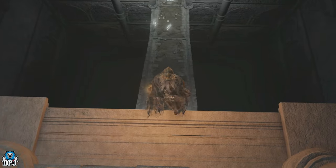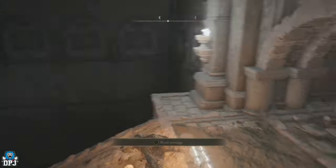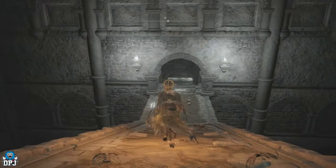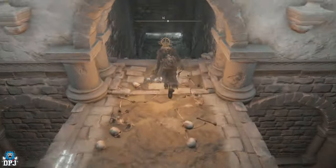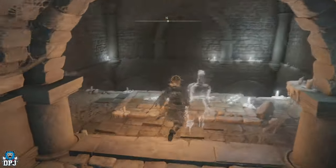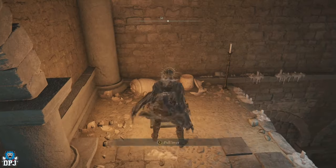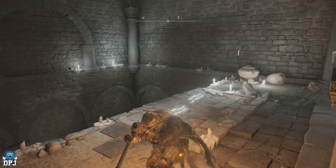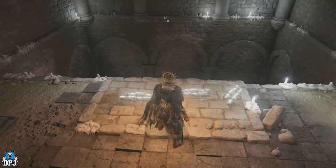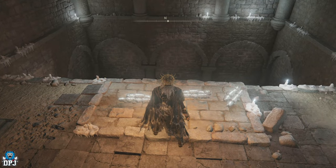From here, drop straight down and you should be completely good. You'll also skip a hard-hitting enemy. Now run straight on down. There will be a few places you can go to turn on the lights, which I will show you. When you first get here, a lot of this is in darkness — it's called the Dark Light Catacombs, I think.